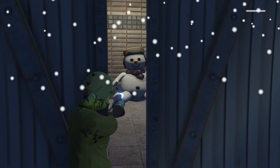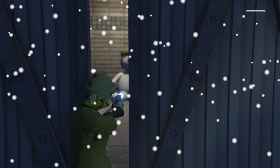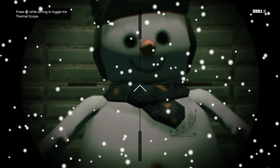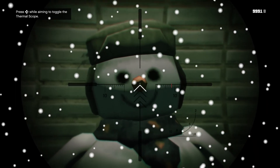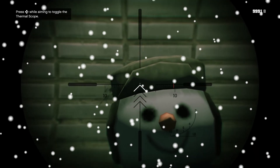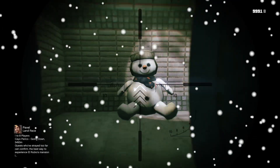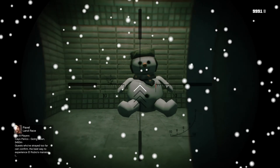Frosty the Snowman — it's an easter egg in GTA! Check this out: it's Frosty the Snowman in Grand Theft Auto 5. He's got a carrot nose, looks like some charcoal eyes, and he's got a weird hat. So what do you guys think this snowman is referencing in Grand Theft Auto 5?